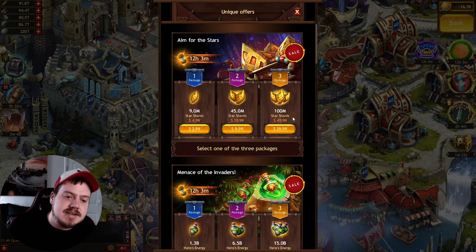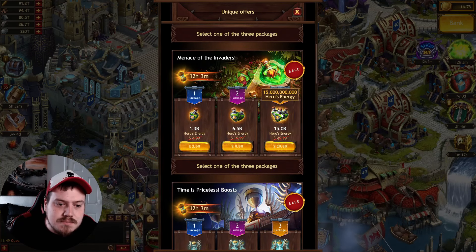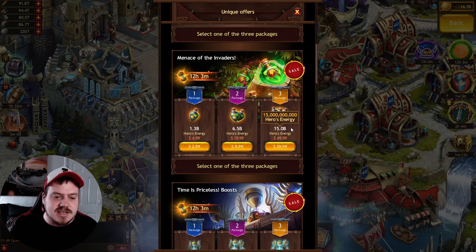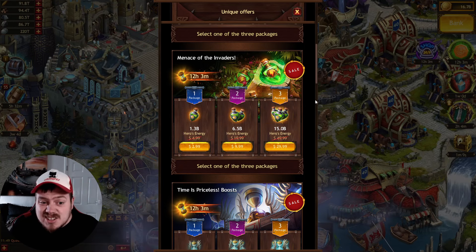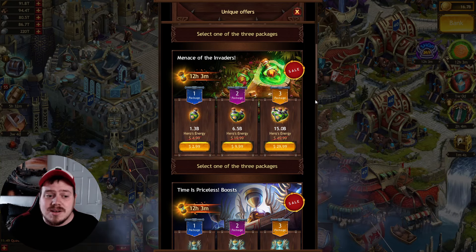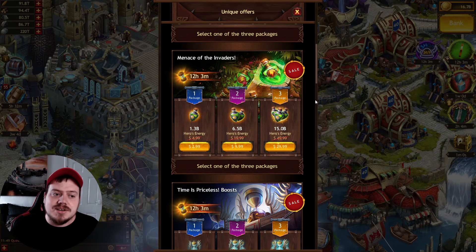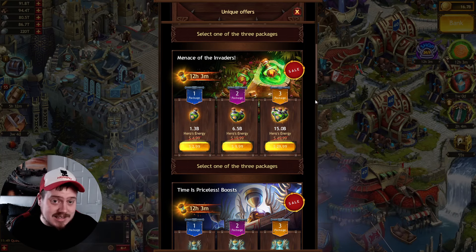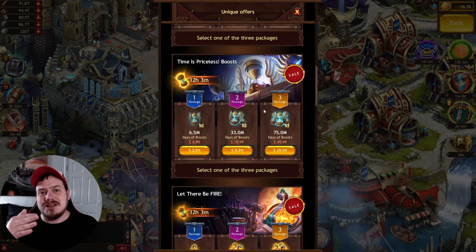As I said, 100 million star shards for $30. You could also get 15 billion hero energy for $30. I'm not going to say that's a good or bad offer. There's also 6.5 billion for $10 — you'd probably have to work out how much hero energy you need to kill an Uber Chief to decide if that's a good offer.